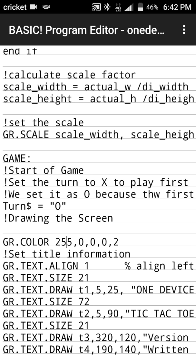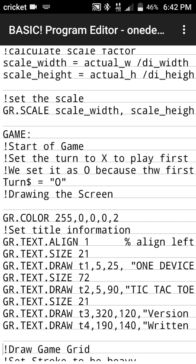Now we set up the text for the title. We set the text alignment to left, set the size to 21, and draw the text 'one device tic-tac-toe'. Every graphics object on the screen requires a label — so the label for this text is T1 for title 1 — then the x and y coordinates: 5 pixels over and 25 pixels down. Then we set the size to 72 for a bigger font and draw a second text object labeled T2 at 5 over, 90 down. Then the written-by and version number follow.